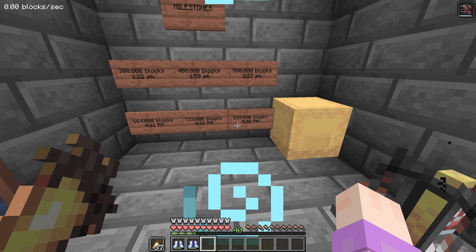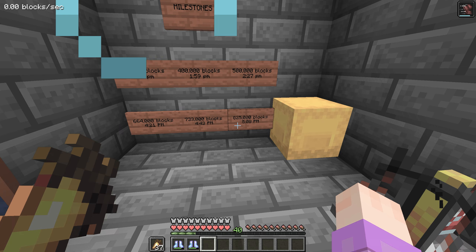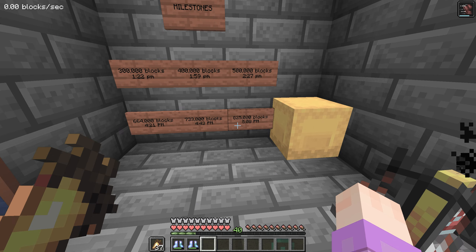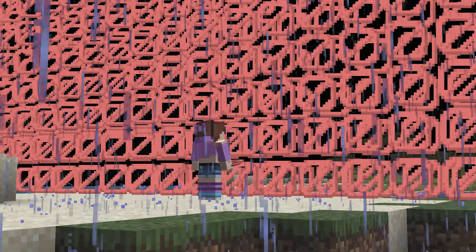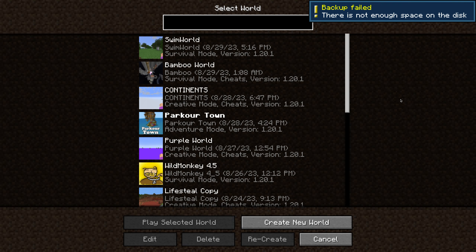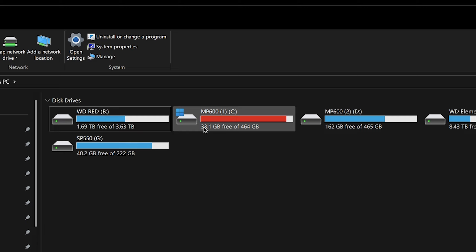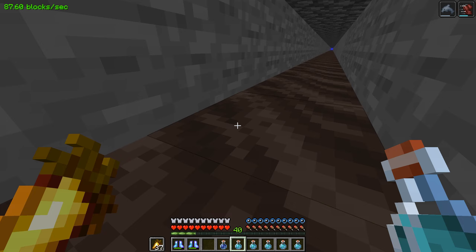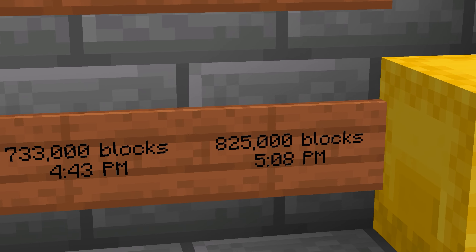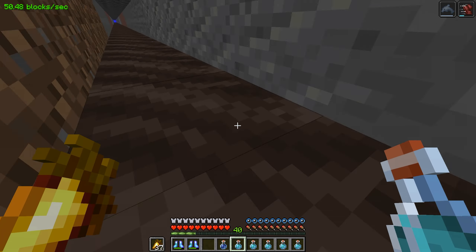There is no way. The integer limit is way higher than that. Every single statistic and achievement on my world disappeared in an instant. What I possibly did was have my computer hit an invisible wall — there's not enough space on the disk. Zero bytes. Mystery solved, I guess. I think I know what happened now. Well, I have 33 gigs free now. This is literally the first time I've ever had zero bytes remaining on a hard drive.